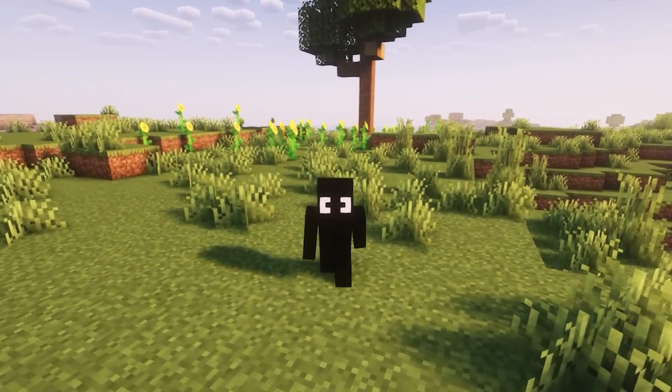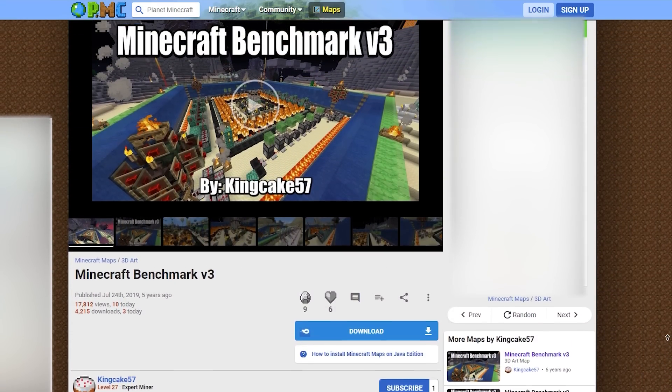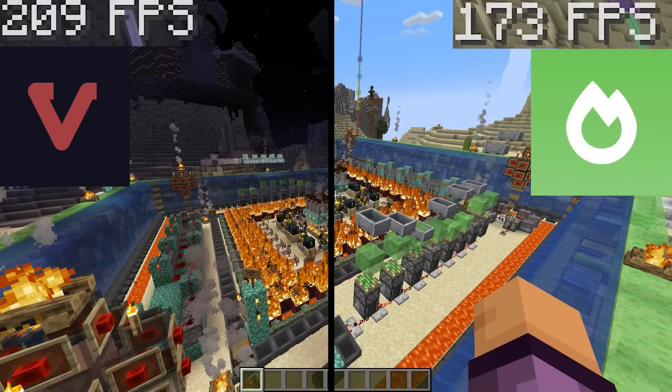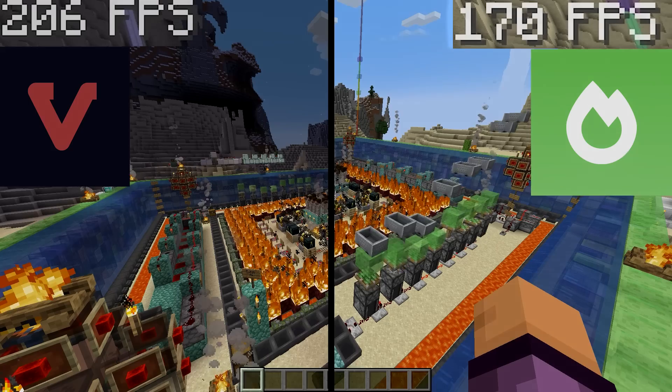So let's get to the third test. For this one I used a special performance benchmarking map to stress test my PC, and Vulkan mod was showing a good FPS increase compared to Sodium — 200 FPS instead of 170 on Sodium.